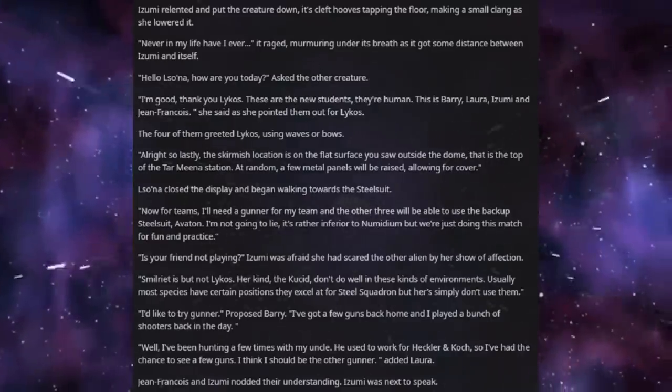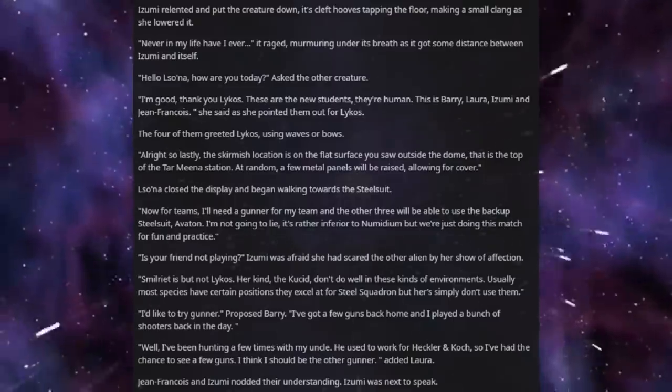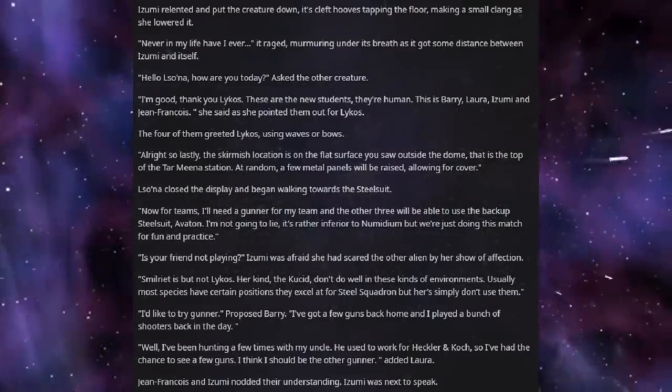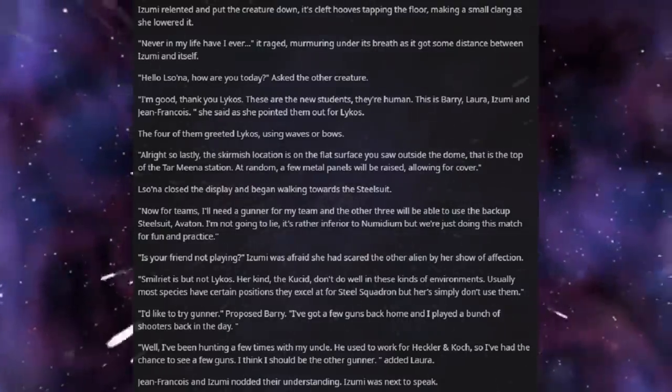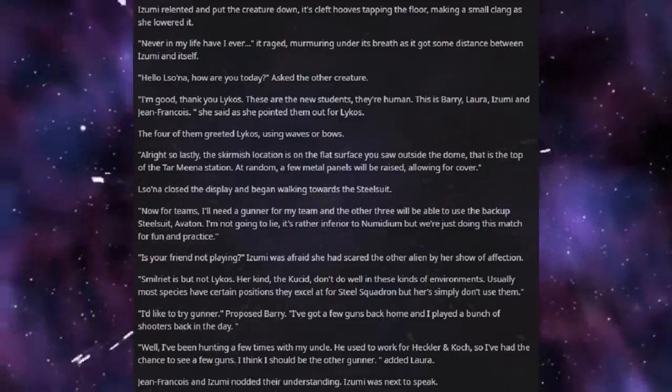"Hello, Lusona. How are you today?" asked the other creature. "I'm good, thank you, Lekos. These are the new students — they're human. This is Barry, Laura, Izumi, and Jean-Francois," she said, as she pointed them out for Lekos. The four of them greeted Lekos using waves or bows.